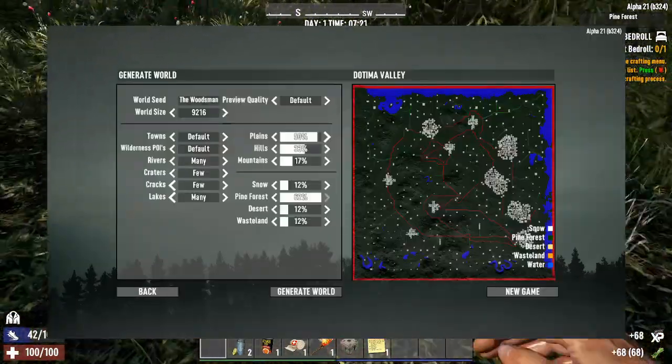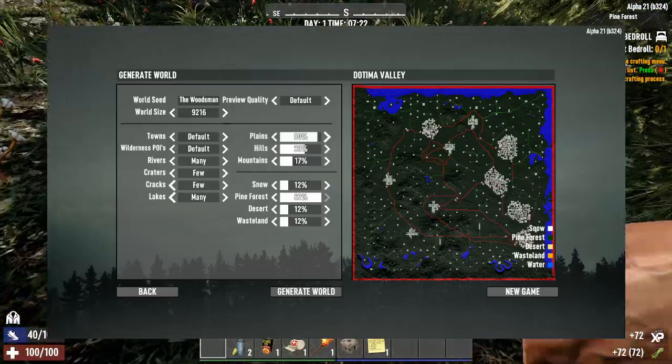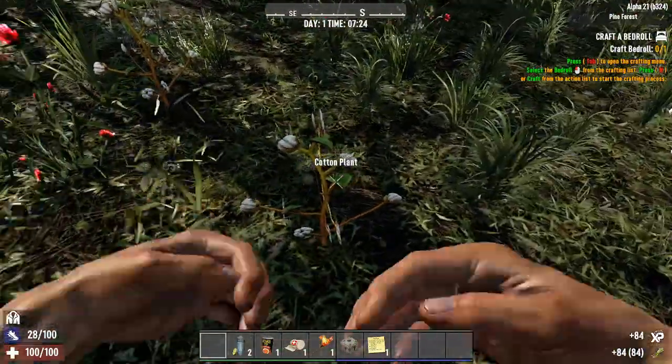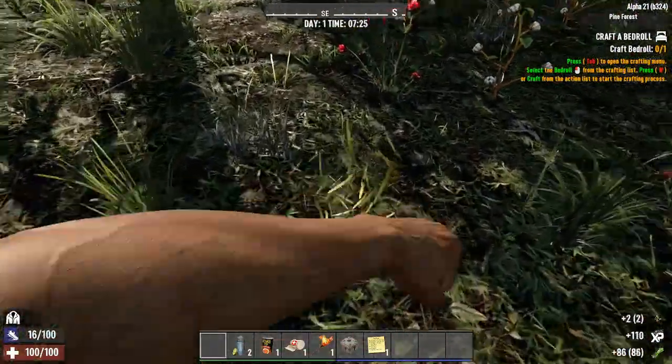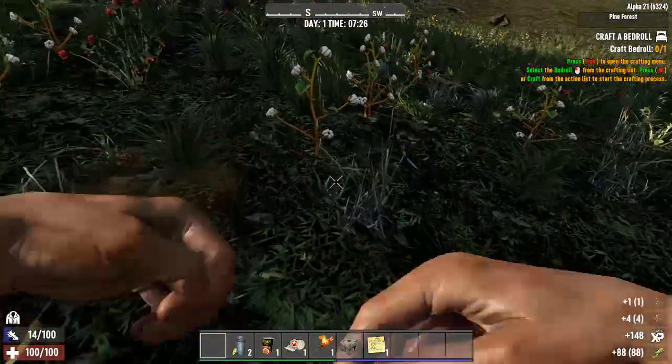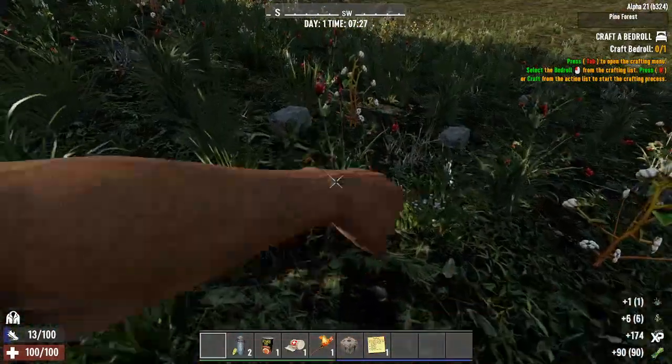We are on a generated map that I created that is mostly pine forest, so we will not get many of the bonuses of the other biomes. I figured it's the Woodsman - we're living out here, surviving in the woods - so this is what we're going to be doing.